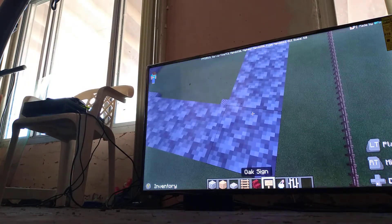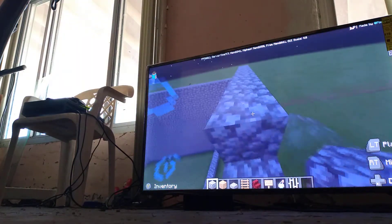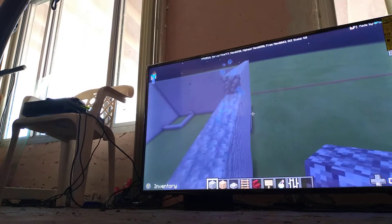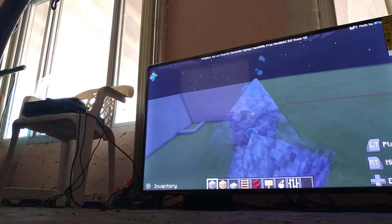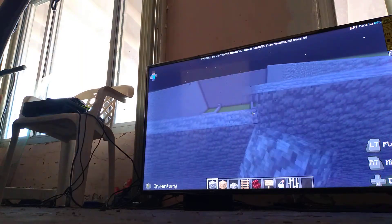Once we're done with this layer, one more to go and we're done with the walls. Then we can get into the interior, the little tower parts. I might make like a bedroom down there — a four-bedroom — depending on all the floors. Maybe we can have more bedrooms, a kitchen, and a lot of cool stuff.